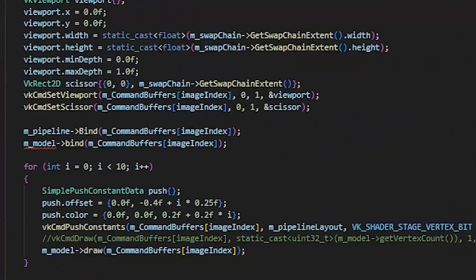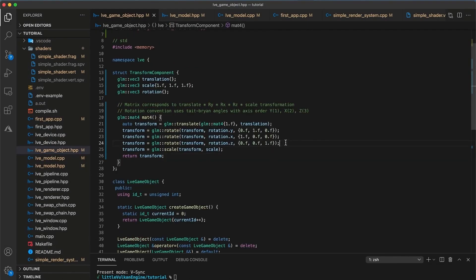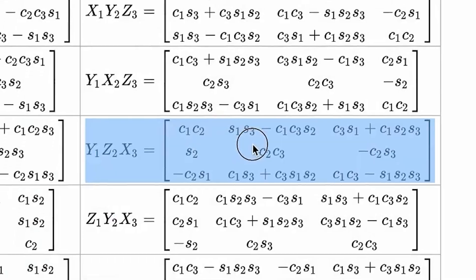But then this happened — we have made another monolith of code. Okay, fixed it. Easy peasy. I'm just going through this math stuff. My next video might just be a math montage. Seriously, what is this?